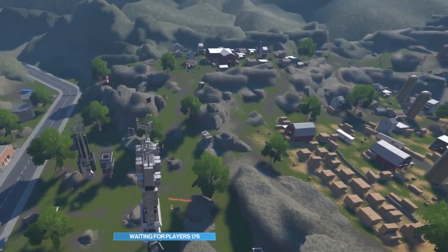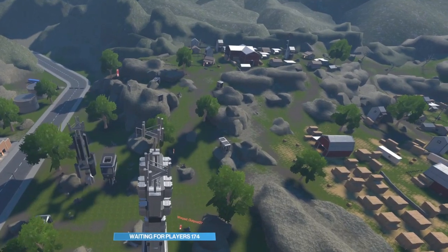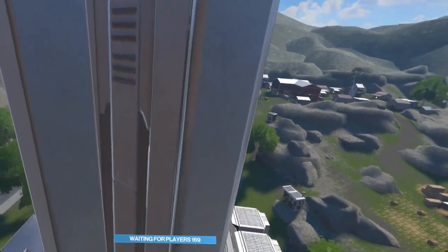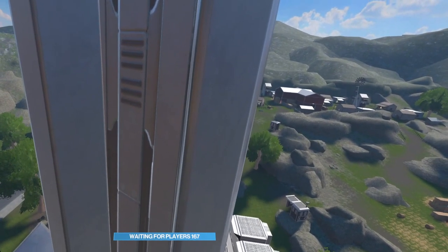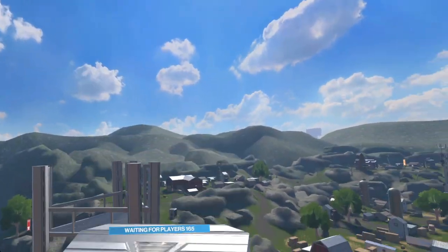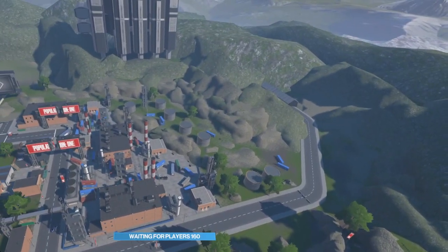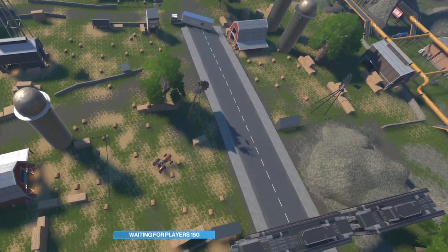Another great launch is launching yourself off of any of these cell phone towers — I'm not sure if they're actually cell phone towers, but that's what I'm going to call them. If you pull yourself in slowly to the center part of this, you will launch also extremely high, and you can do this on almost all of them across the map.